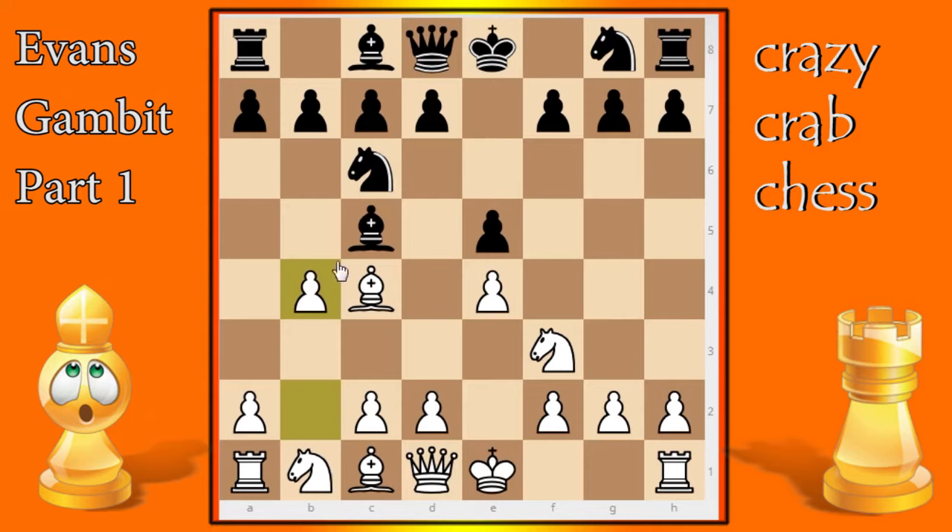The idea of b4 — the Evans Gambit — is to divert black's bishop and gain a lead in development and a lead in the attack, preferably targeting the f7 square.